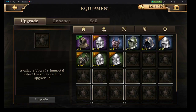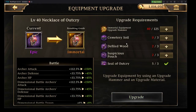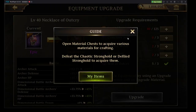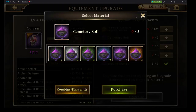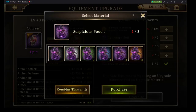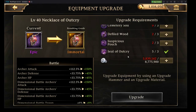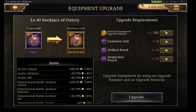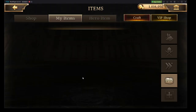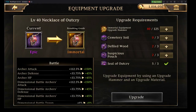The cost to go up to Immortal is going to be 125 Immortal Hammers, 3 Cemetery Soils which I can obtain, 3 Defiled Wood which I cannot obtain, 3 Suspicious Pouches which I can obtain, and 3 Steel Valkyries which is a significant cost. I do not have enough Immortal Hammers or Defiled Wood, so we're going to have to leave this at Epic for now.